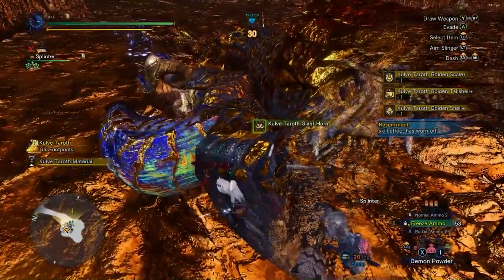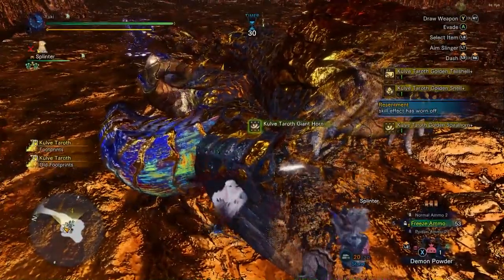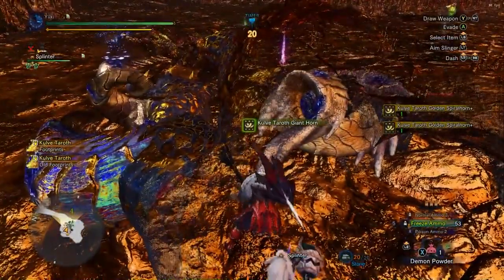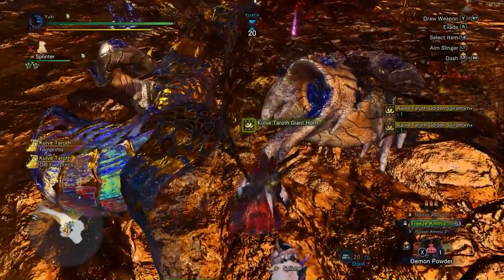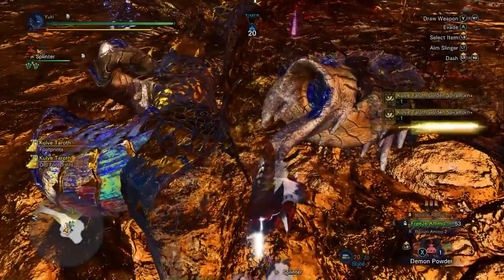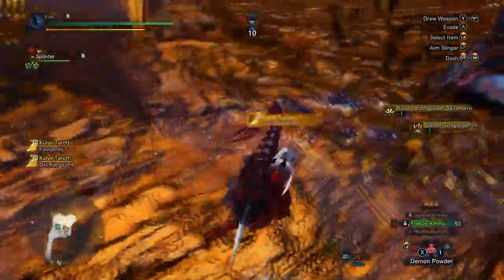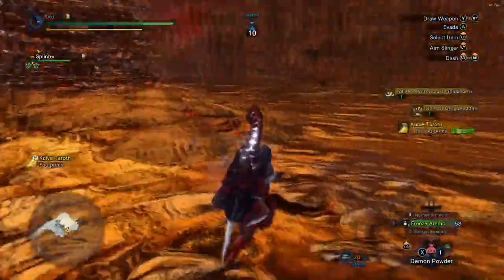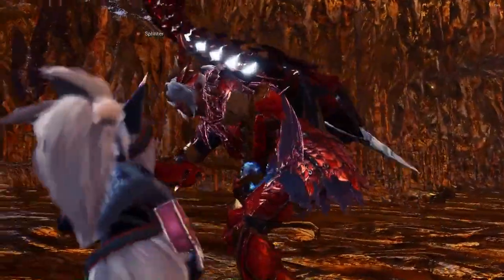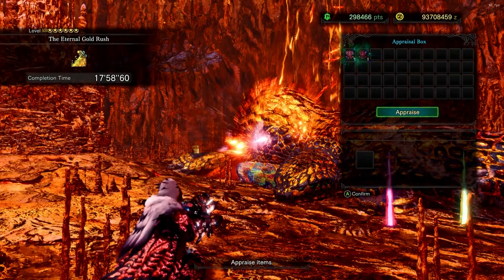Also, you should carve the horns first if you're close by, because you have to wait for Kulve to die, watch the whole death animation, and wait for her to fall over. Sometimes you don't have enough time to carve everything. So run to the horns first, carve them, then run back and carve Kulve. But that is everything I have to show you guys — thank you so much for watching and I'll see you next time.